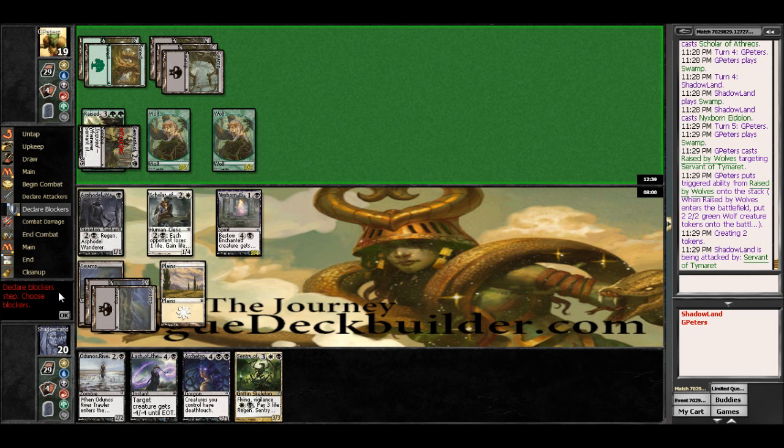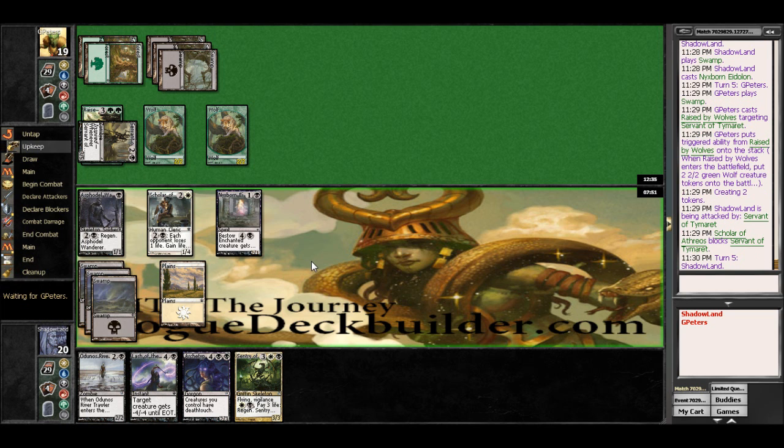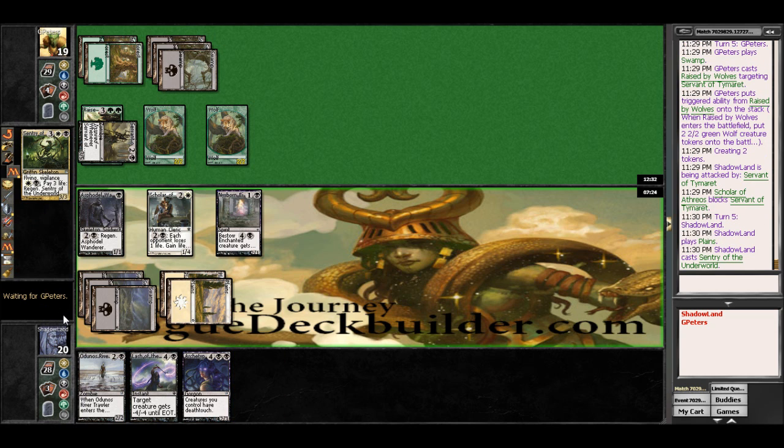We do get our other Plains here, so hopefully he swings in next turn as we can Lash that thing back. We don't cast anything here I don't think — although Sentry is tempting here, as it gives us 3 in the air. I think we will go ahead and do that, and then next turn we can Odonis River Trawler if nothing else. So we can double block with Nyxborn and Sentry here, and he can take out one or the other. He'll pick Sentry, which means we'll get to keep Nyxborn. Maybe we should have just blocked and lashed — I think that would have been the better play, but we'll see.